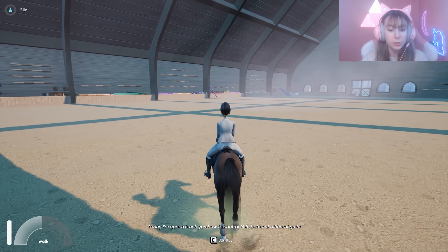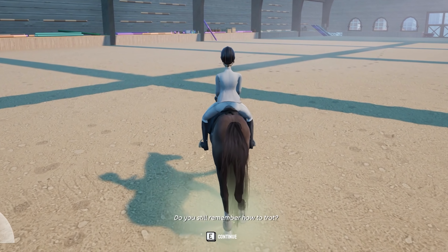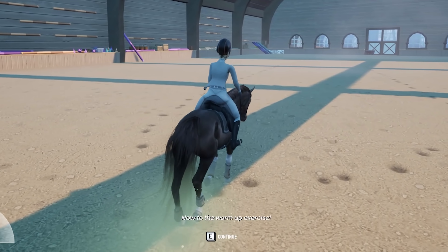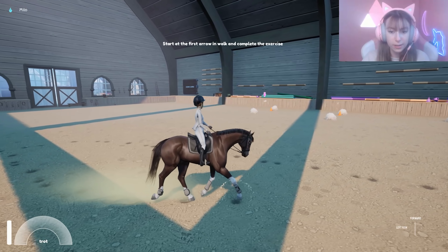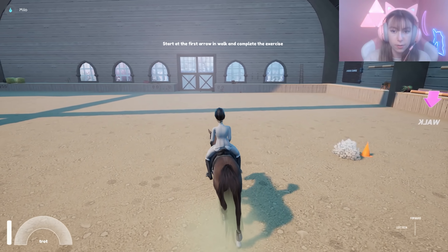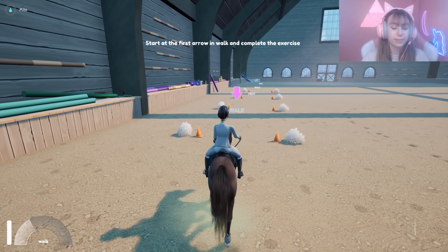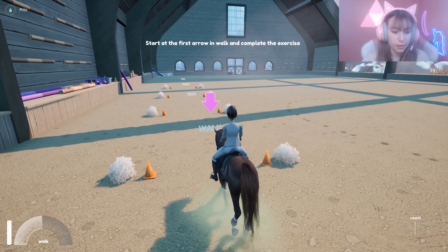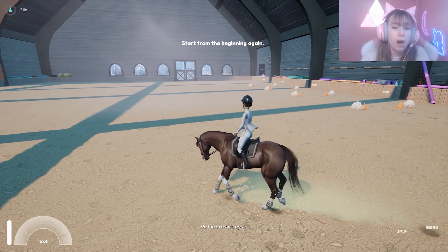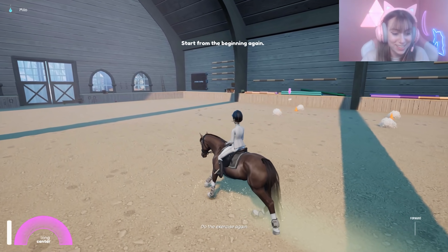That lesson was really really fun. One more gait! 'Back with Milo today. I'm going to teach you how to control Milo better at different gaits. For warm up, do some walk-to-trot transitions. Do you remember how to trot? Tap both legs.' There we go, finally trotted! Start at the first arrow and do the exercise - walk, then trot, then walk, then trot. I'm scared I'll miss out on time.